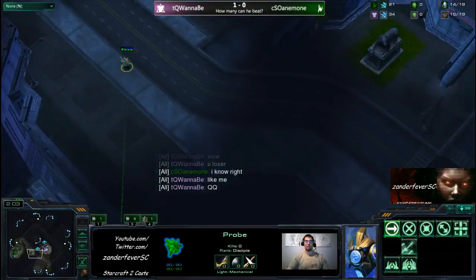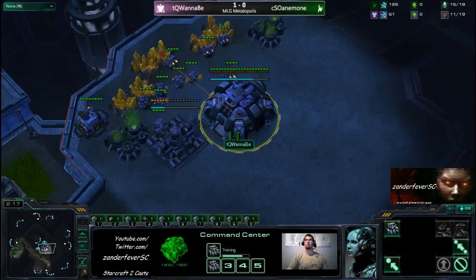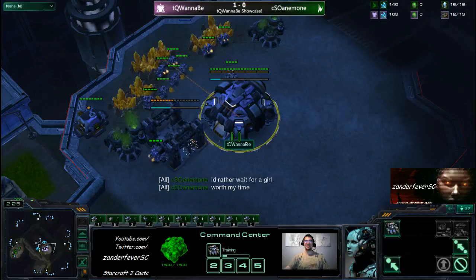Anemone starts to scout — he did not check the Xel'Naga Tower. In ladder, it's a good habit to just poke at the Xel'Naga Tower when you scout — maybe someone proxied two barracks there. And you'd be like, oh, I see the two barracks, I prepare, go crush my opponent, then BM him because he knew.